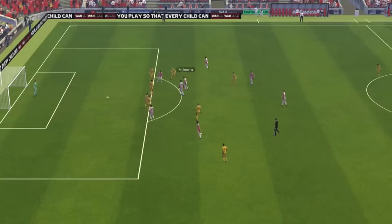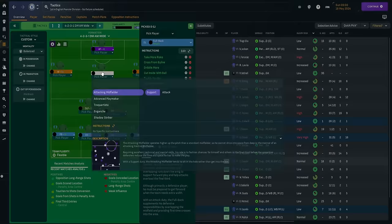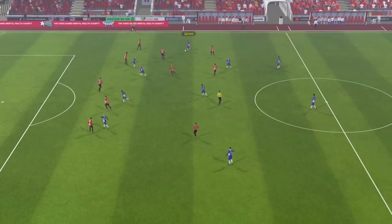Welcome everyone. Today we will be unlocking a very effective method in meticulously crafting a 4-2-3-1 tactic. This tactic has been developed with the utmost care, prioritizing player roles and player instructions whilst minimizing team instructions in possession for better control. We'll be breaking down every aspect of crafting and implementing this game-changing 4-2-3-1, exploring each player's role and instruction. So let's get stuck in.